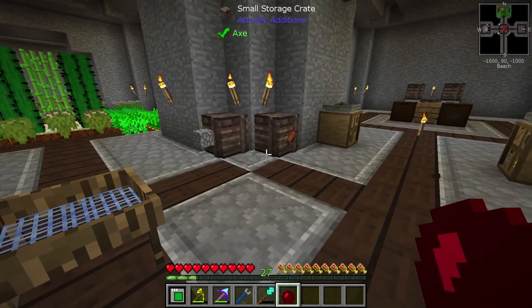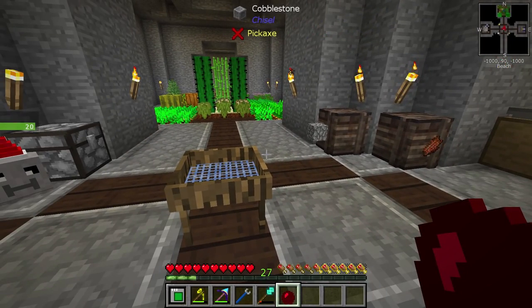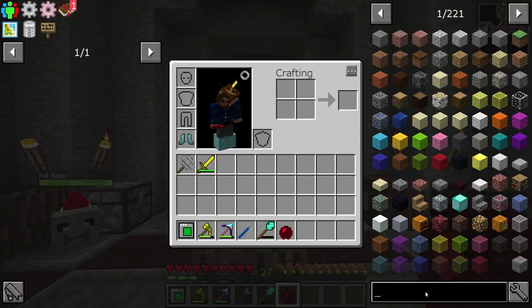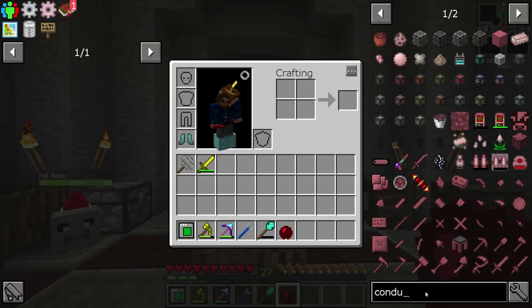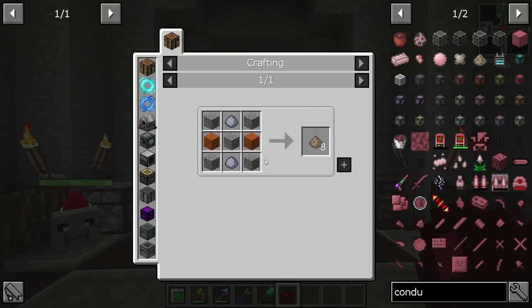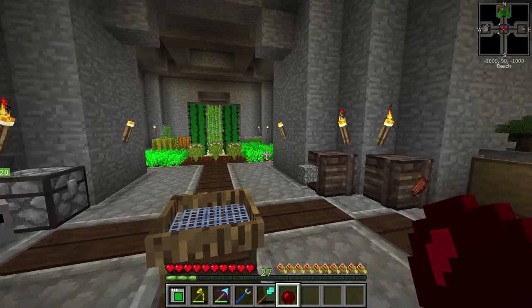It shouldn't actually take too long to do, and should be pretty easy. There's a few things that I want to get. One being, I would love to do Ender IO conduits. So conduit binder is something that I want. We do have item conduits, and we need conduit binder. So we're going to need a little bit of clay, some sand, and gravel.